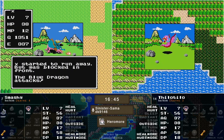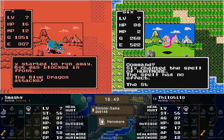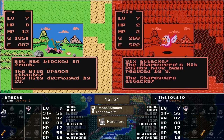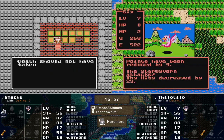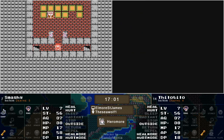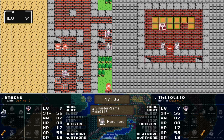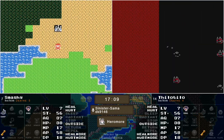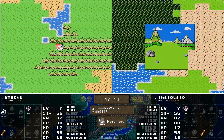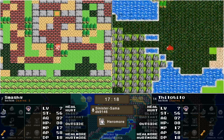That's if the deputy doesn't send him home. Star Wavering sends Tilo home — simultaneous home trips. We are now approaching ten deaths so far. Tilo got the unlucky roll with the Hurtmore not landing on the Star Wavering and paid the price. Smashy, on the other hand, just saw the deputy and said no, we're not doing that today.